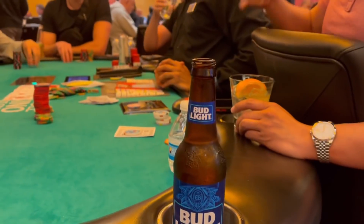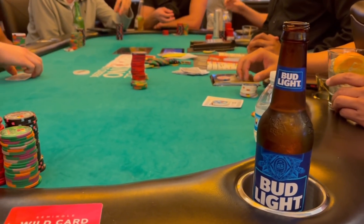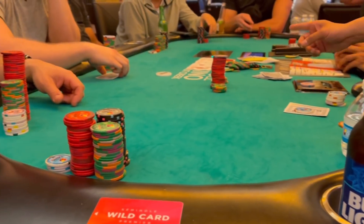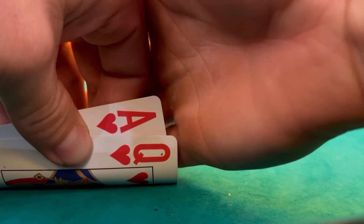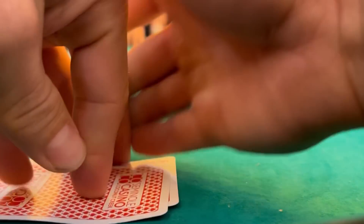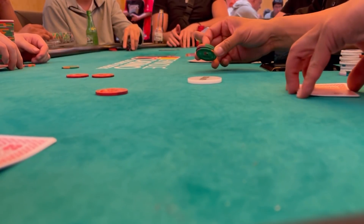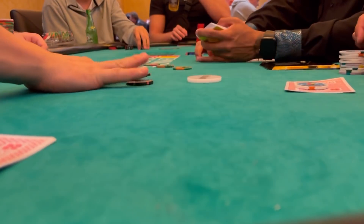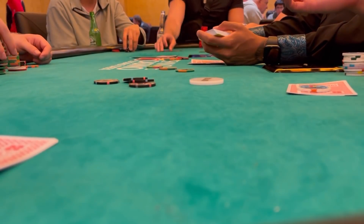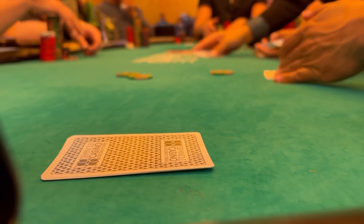My new friend to my right buys another full round of drinks for the table, so we switch it up with a little Bud Light — hopefully that'll ease the pain of running really bad this session. The good news is we're picking up some pretty playable hands. Harry opens in the hijack to $75, the cutoff calls for $75, the button calls for $75, and with a strong hand I put in a squeeze play, raising to $400. Harry folds, cutoff folds, button folds — we take down over $200 uncontested.